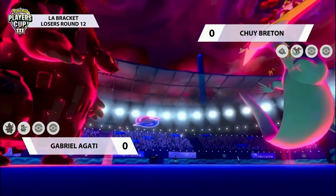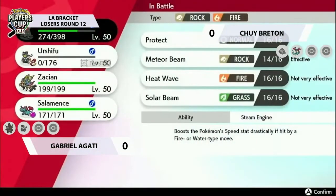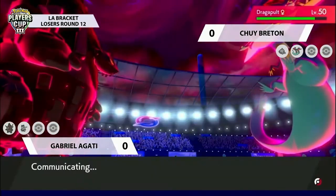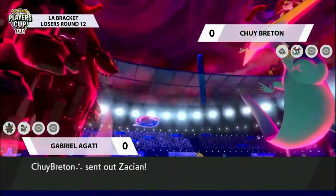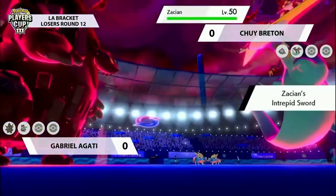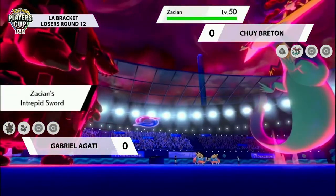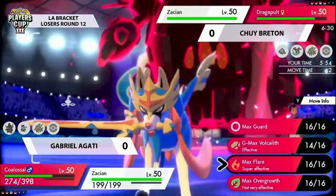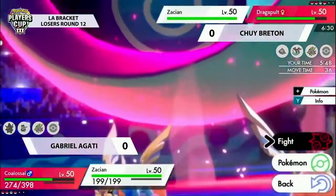A really nice play by Gabriel - doesn't risk a potential Hydro Pump, and if the Rotom had wanted to switch out, the G-Max Volcalyrh would have caught whatever came in on the switch. KOs on either side, and this is where things get interesting - both players now get the opportunity to bring in a Pokémon from the back and change up the field position. We see both players opting to bring in their restricted Pokémon - their Zacians.